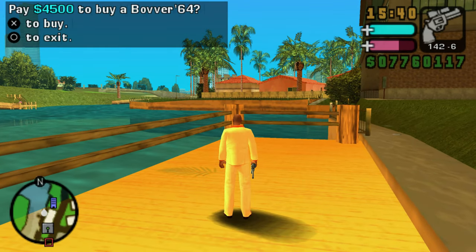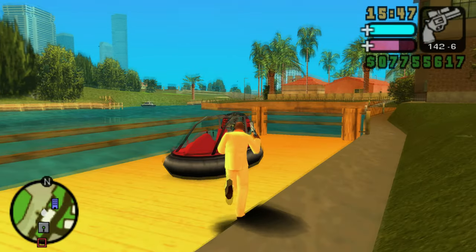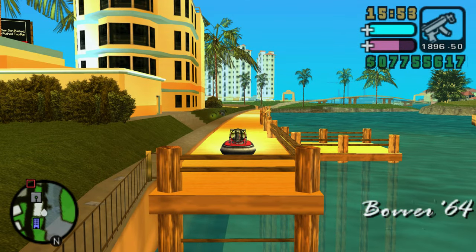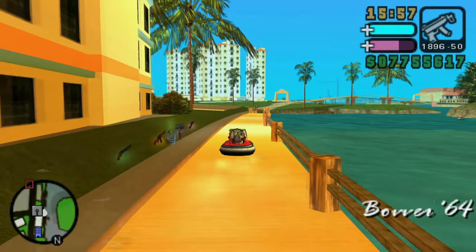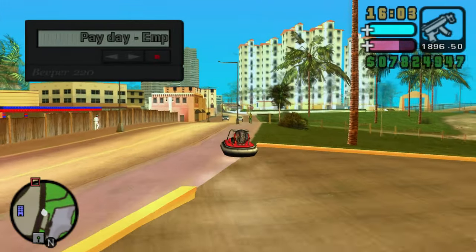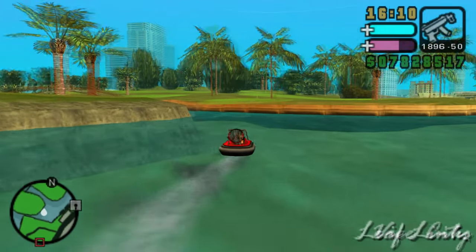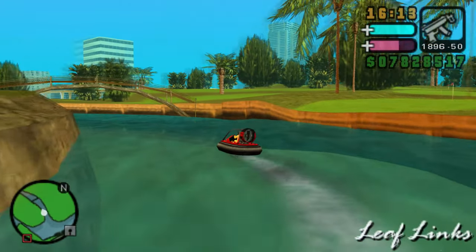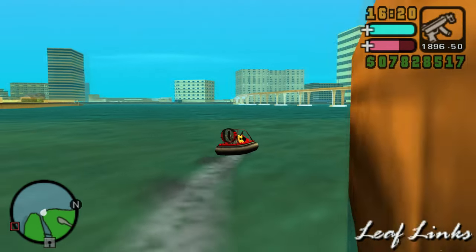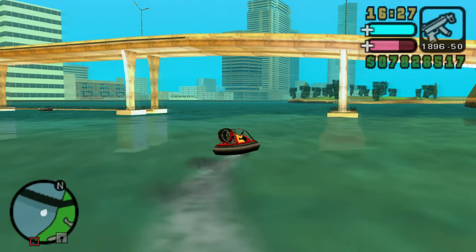Vehicle number four is the first non-aircraft — technically — and that's the Bother 64, a hovercraft amphibious vehicle. It's a medium-sized hovercraft comparable to the Vortex from San Andreas but bears a much more realistic design, with a large fan on the back, roll bars on the driver's area, and rearranged steering controls, and is much larger than the Vortex. Like the Vortex, the Bother 64 is coded in-game as an aircraft, making it easily damaged and destroyed with the same explosion as aircraft, and it can't be repaired at the Pay 'n' Spray.